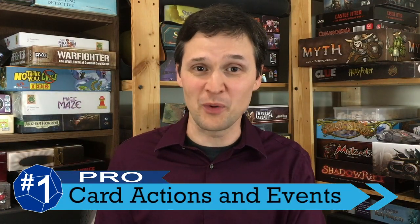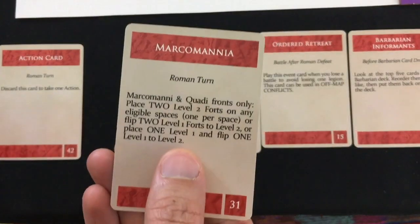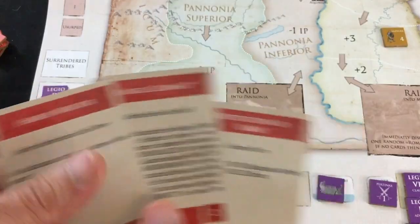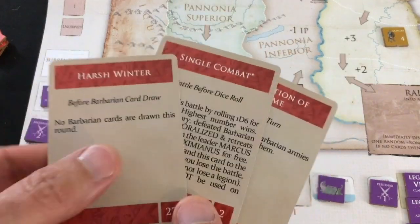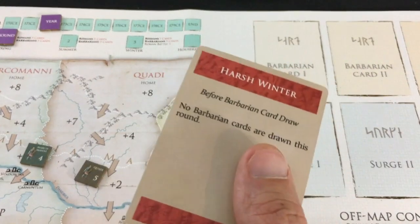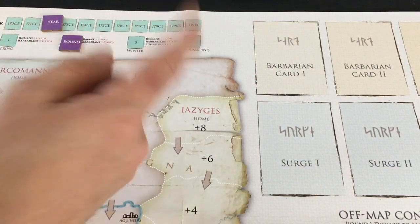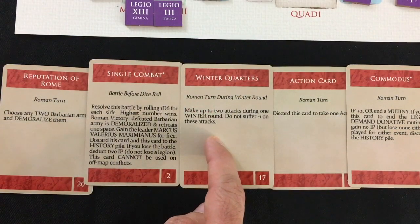This review is going to begin and end with pros, because my final point — something I really love about the game — is the core card play mechanic. Like a lot of card-driven war games, you have cards in your hand that can either be used for generic actions or discarded for specific historical events. For me, that's always a fun mechanic, but I like it even better here because of the resource management. You get a whole bunch of cards in spring, a decent number in summer, and only one in winter, whereas the barbarians keep doing the same amount of stuff each time.